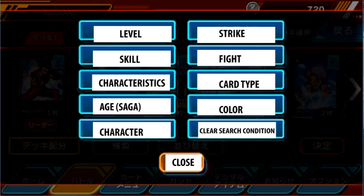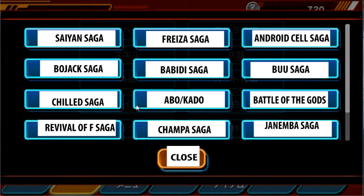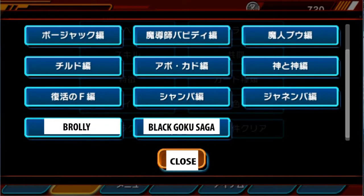This one is the age or the saga, so I'm going all the way down so you guys can get the whole gist of it. This is Sane Saga, this is Bojack Saga, this is Chilled Saga, this is Revival of F, this right here is Frieza Saga, Babidi Saga, Abo Cabo. I haven't really watched Super so I don't really know exactly all the names — sorry if I butchered it. Champa Saga, Android Cell Saga, Buu Saga, Battle of the Gods, Janimba Saga, and then going down, this is Broly and Black Goku Saga.